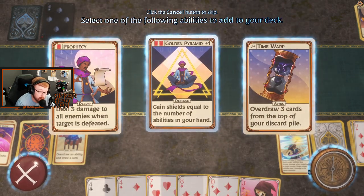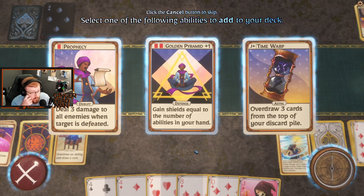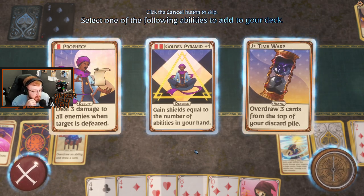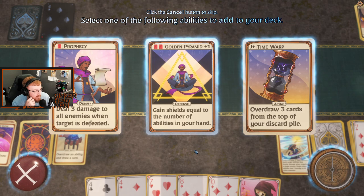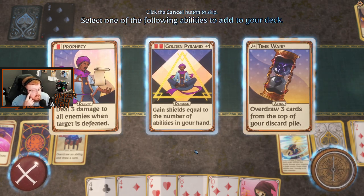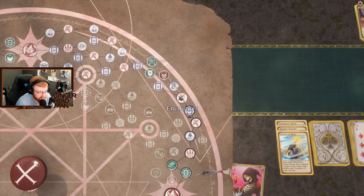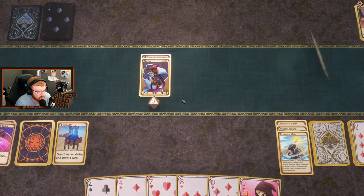Now we get another ability — we can skip. Time Warp: overdraw three cards from the top of your discard pile. Prophecy: deal three damage to all enemies when a target is defeated. Yes, we'll take that — we will take that.